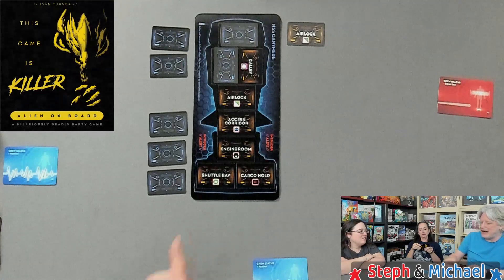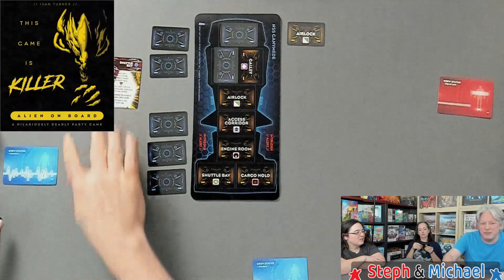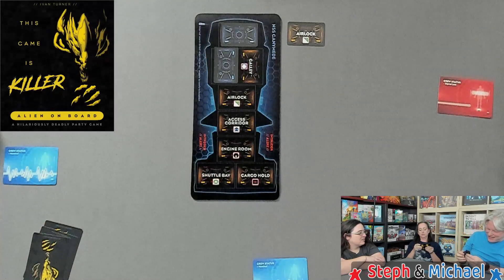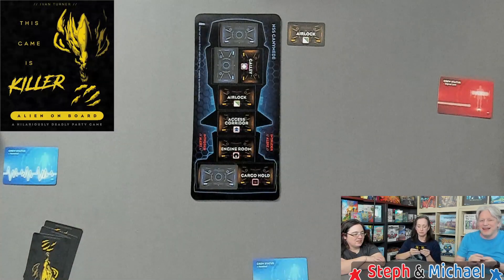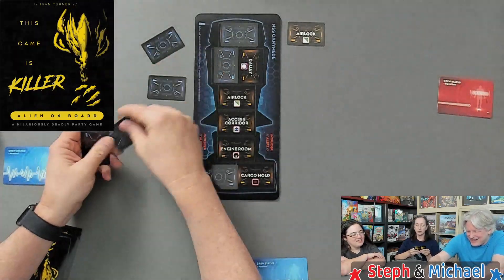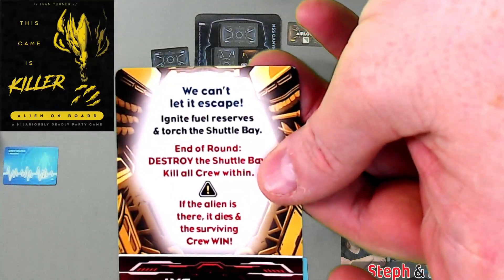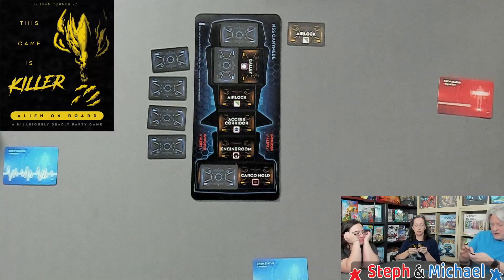Wait - I did torch the shuttle bay, so that should be destroyed. The shuttle bay should be gone. I got dealt two shuttle bay cards, so I need new cards. Let me destroy the shuttle bay - I had to play it since I got dealt that card again.